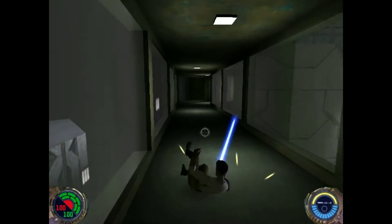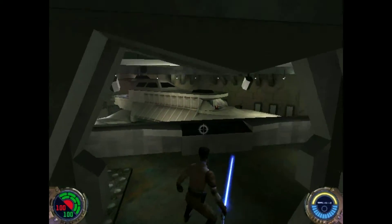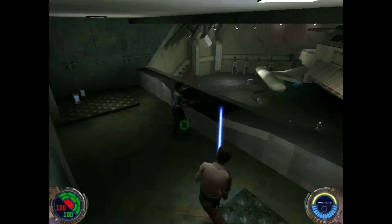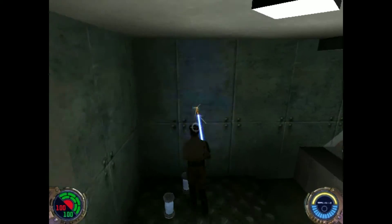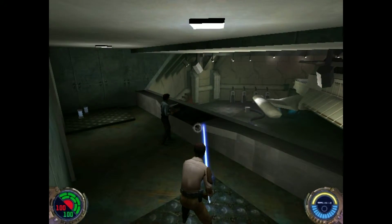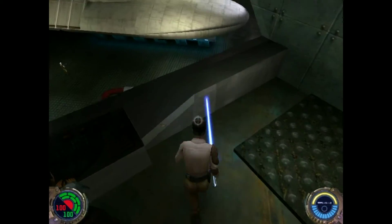I forgot about the roll - you can actually do that in Jedi Academy too, and when you roll you can do a jab. So this is Lando's ship and we gotta get to it.